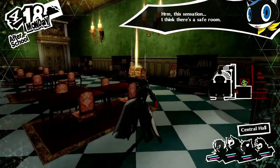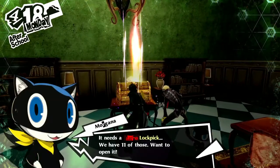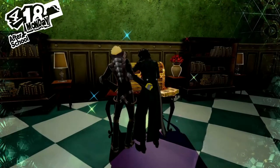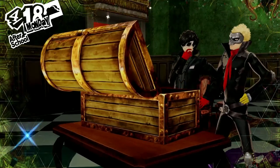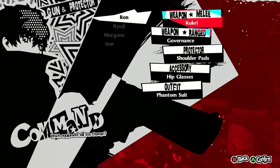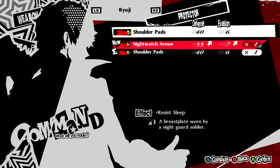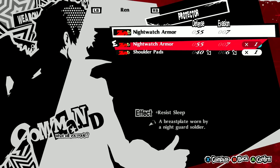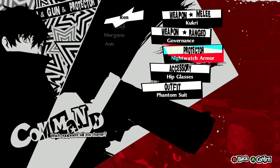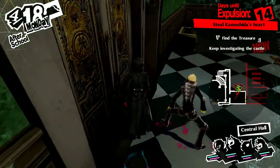We have a locked treasure chest here — we have 11 lock picks, so let's open it. We got Nightwatch armor for Joker, which increases defense to 55 and invasion by 7. Same stats for Ryuji, but Joker's life is more important, so Joker gets the gear. And as Morgana mentioned, we also found a safe room.